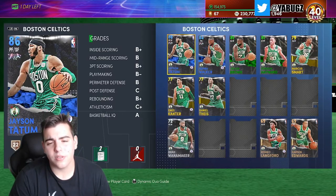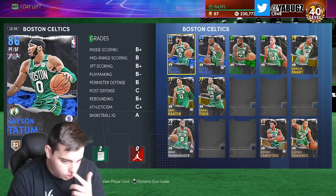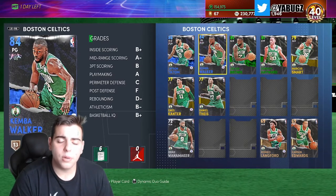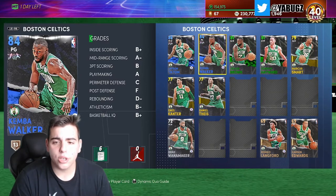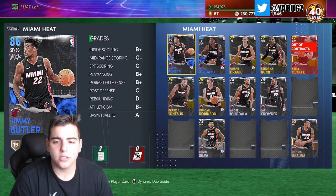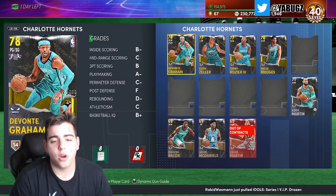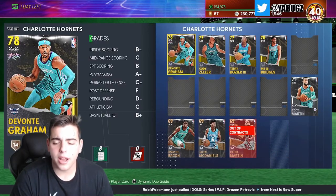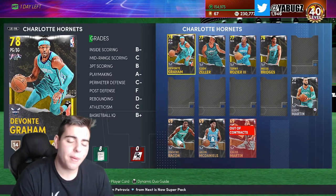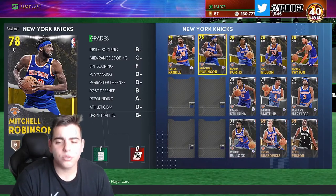Tim Duncan could get an upgrade — he doesn't have a ruby but he's all right. Jason Tatum could get an upgrade. We're gonna get the Galaxy Opal and Dark Matter — I think Dark Matter at 4,000 cards, so that's interesting. Kemba Walker — we could get a nice diamond Kemba Walker. Trae Young is an amethyst; we could see a better one. A better John Collins would be nice. Bam definitely needs an upgrade. Devante' Graham would be nice — low-key a curry-type player.